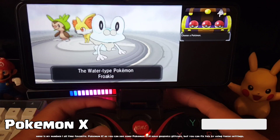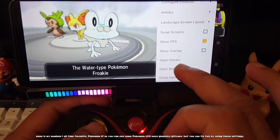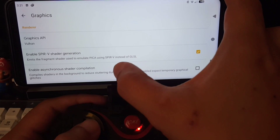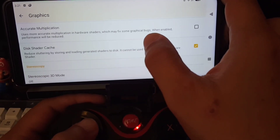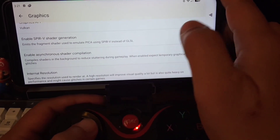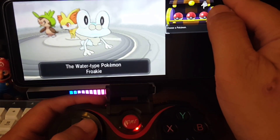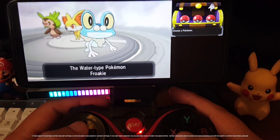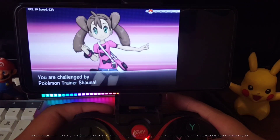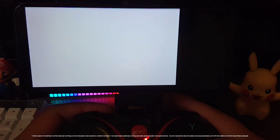Here is my number one all-time favorite, Pokémon X. As you can see, some Pokémon still have graphics glitches, but you can fix this by using these settings. It fixes some of the glitches, better than the last settings. So far, this game is now smooth with default settings. If you want it even smoother, you can add some cheats to make your game better. You may encounter some FPS drops and sound problems, but still this update is better than before. Good job!